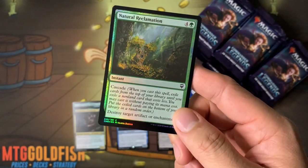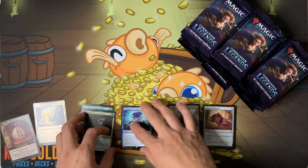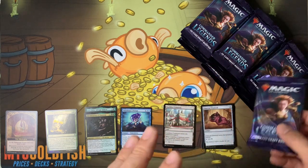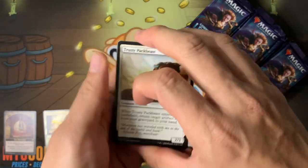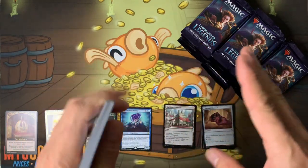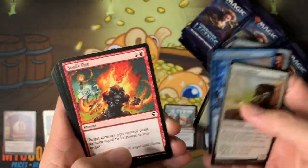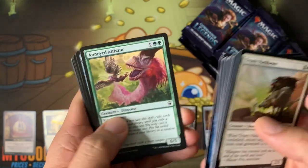We've got lots of commons. They put Command Tower at common — that's amazing. Arcane Signet is at uncommon. Can you imagine drafting Sol Ring at uncommon? There are more uncommons, so Sol Ring is less prevalent, but can you imagine drafting two Sol Rings, or doing a Sol Ring deck? That's insane — I can't imagine a world where that exists.